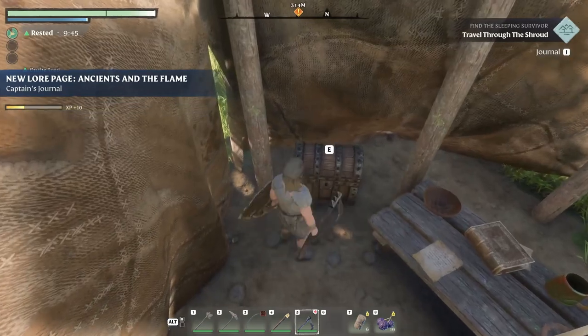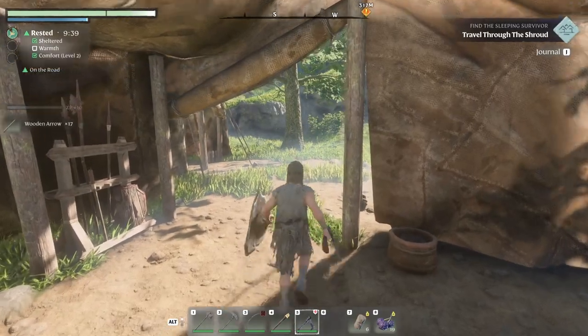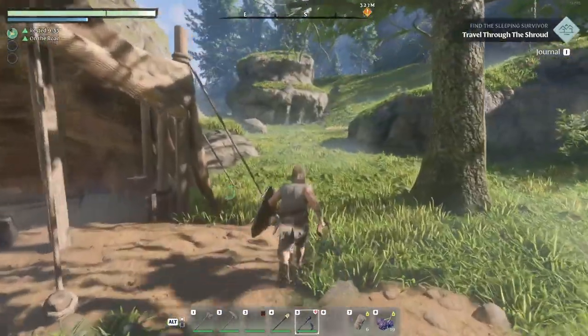That note's right here — captain's journal, day six. There's also a chest here with some wooden arrows. I did notice when I reloaded my game because I had to log out to edit that everything respawned and all the chests filled back up. I don't know if that's a new thing since the last two patches or what happened.